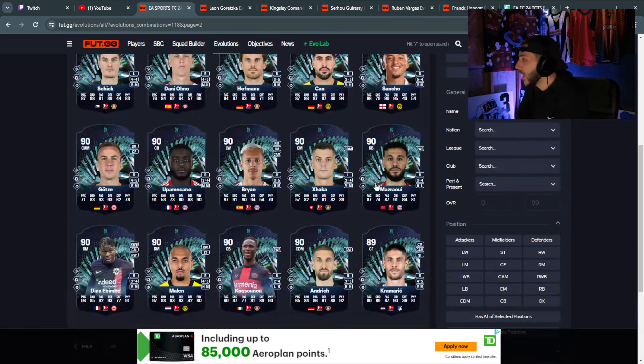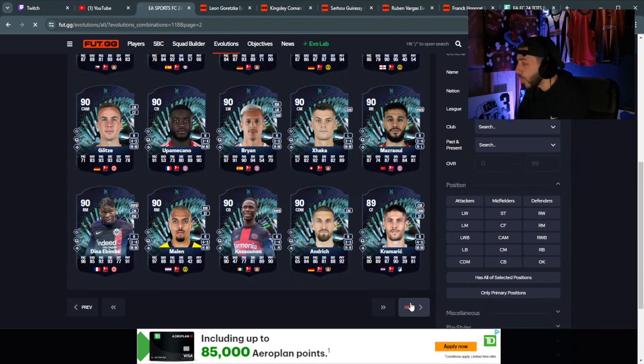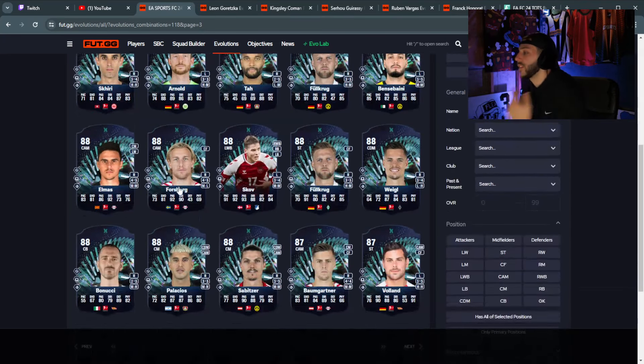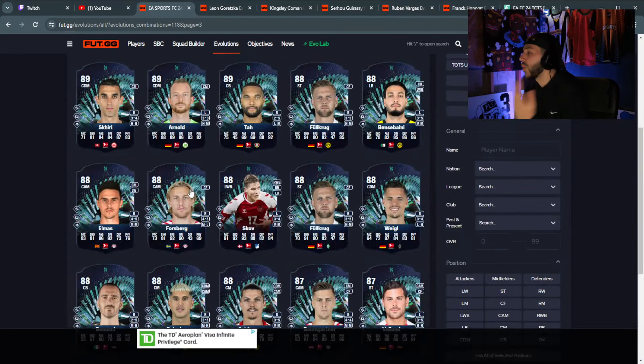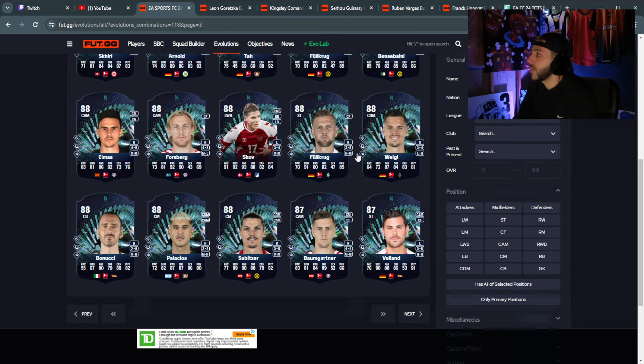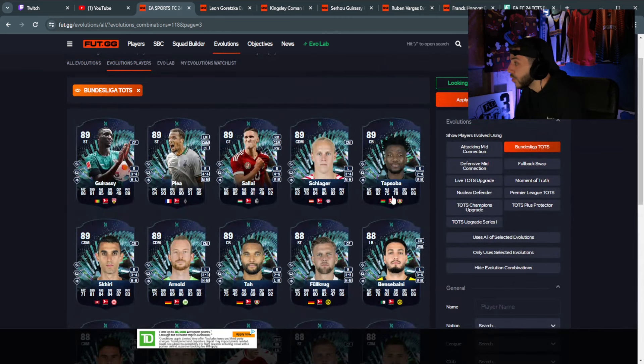We also went over Kosuonu, Nabry, Masroa — not too crazy — and Brian. Let me know down below who you guys like the most. A lot of these look really good, especially as we're hitting 89 ratings. The best ones we covered have great all-around stats, good weak foots, and good skill moves for their positions. Let me know in the comments who you'd like me to look at more. Drop a thumbs up, subscribe — love you guys, have a good rest of your day.